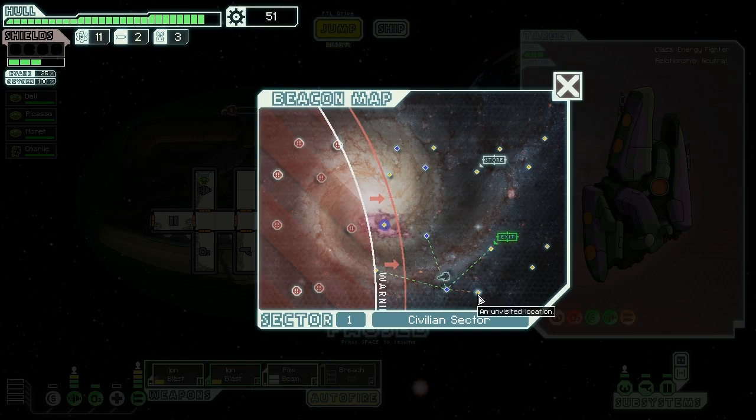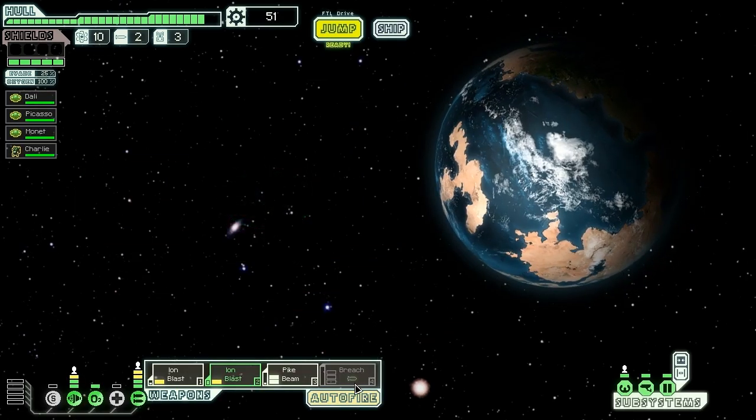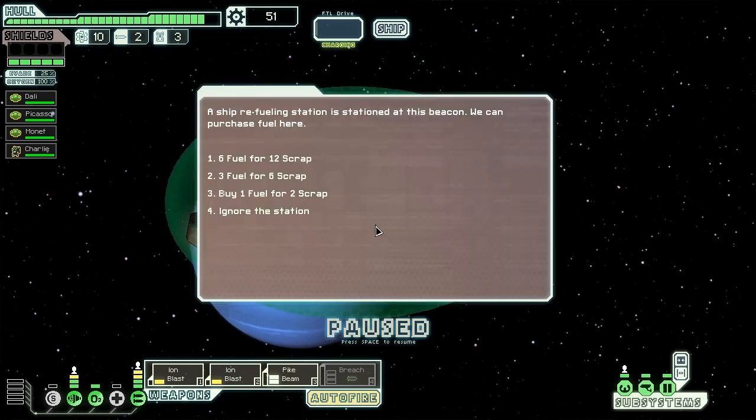That's a valuable thing to sell — probably not something we're going to use, but certainly something we will sell. Selling it gives us another 40 scrap, which puts us way closer to buying that shield bar we need.